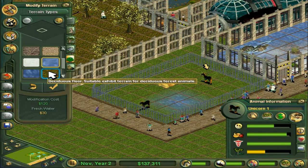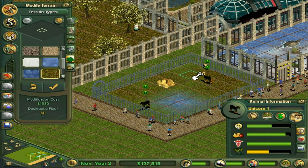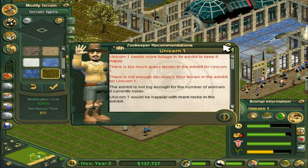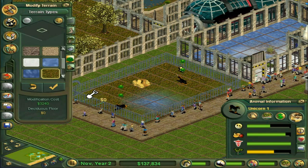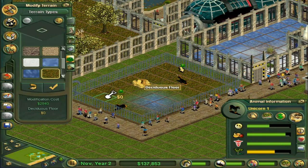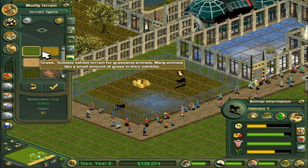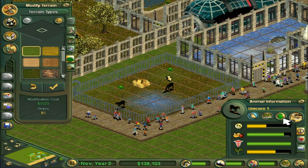Deciduous - is this it? There we go! Let's change a bunch of this because they really like this floor. Are you happy with that? There's still too much grass and not enough deciduous floor. You guys really like this stuff! Let's just change all of it. That's the perfect amount. More foliage, more rocks, feeling crowded, too many guests, not enough shelters.